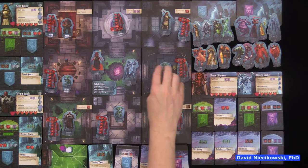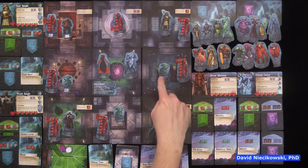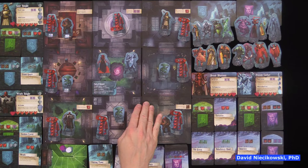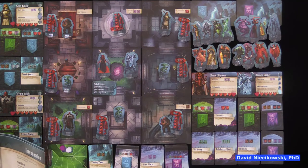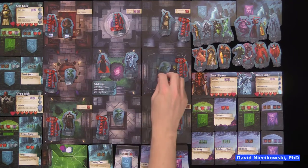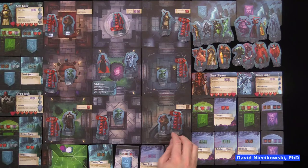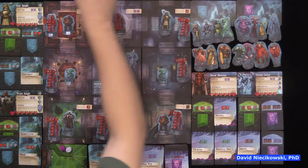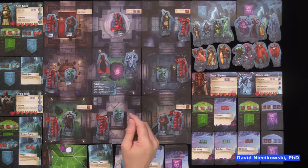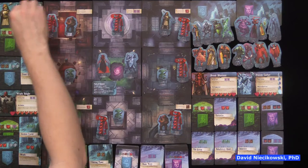The demons start on the seal in the center and get minions called imps as helpers. In a two-, three-, or four-player game you get three imps; in a five- or six-player game you get two. Imps start on adjacent tiles and get two actions per turn: heal, move, or melee attack. The knights get stone golems in the corners, up to four in the game, also with two actions each.